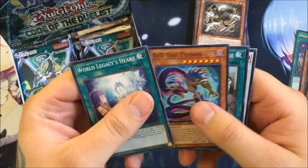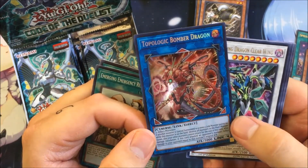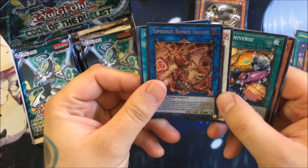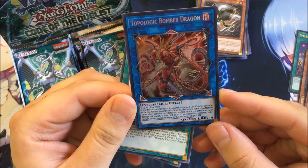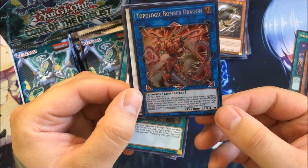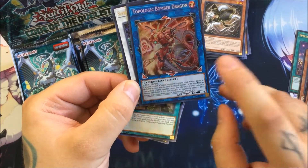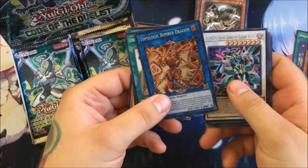We got World Legacy's Heart, D.D. Vice Typhon, Emerging Emergency Rescue Rescue, and we got Topologic Bomber Dragon as our secret rare — that's awesome! It's a Link 4 with 3000 attack, requires two or more effect monsters. It's kind of like Decode Talker where you can use a Link 3 plus one effect monster. Its effect: if another monster is placed in a zone a link monster points to while this card is on the field, destroy all monsters in the main monster zones. Also, after damage calc if this card attacked an opponent's monster, inflict damage equal to that monster's original attack. It's got four link arrows — down-left, down, down-right, and up-middle. Really excited to see what people use this for.